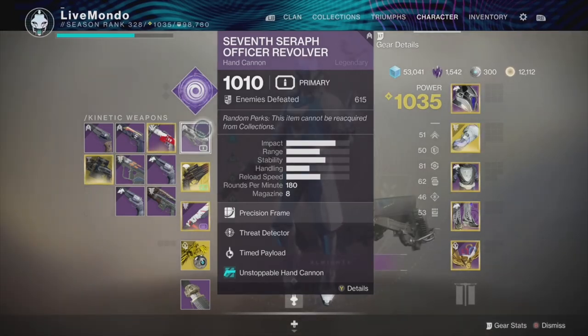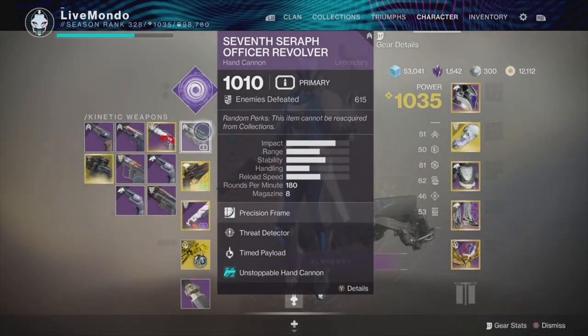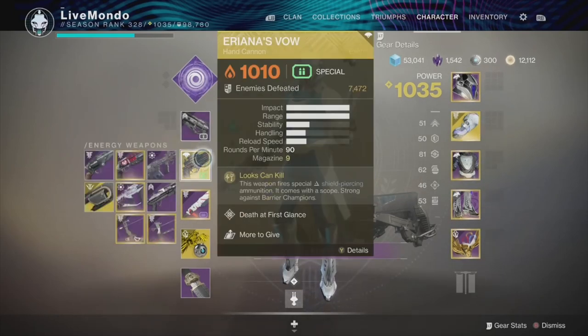Seventh Seraph Officer Revolver - Warmind orbs are really good. We've got an unstoppable mod on it and the timed payload actually increases the damage it does considerably. Ariana's Vow - what more can you say about it. Barrier Champions, really good for DPS on normal adds as well.